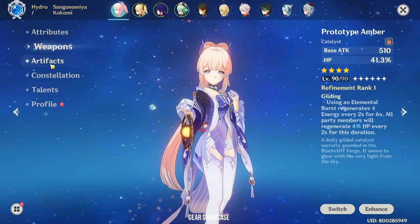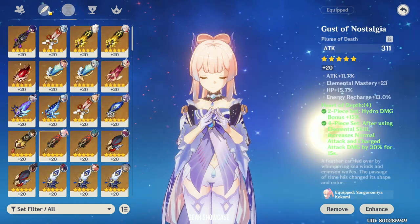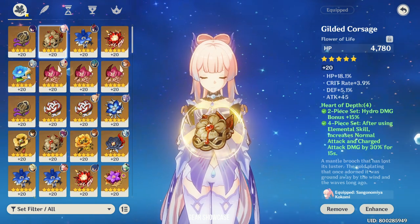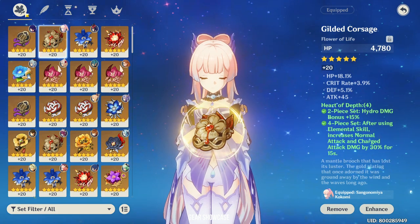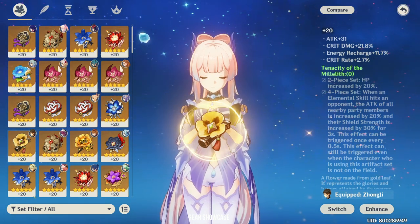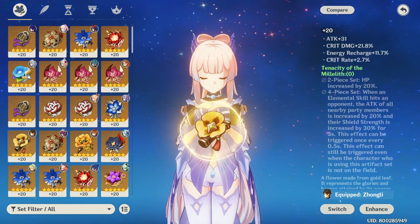For artifacts, to be honest, it doesn't make much of a difference. If you want to maximize damage on Kokomi, use the 4-piece Hydro set. But after playing around for a day, her damage comes from a mix of normal attacks and Electro Charge reactions, so the Hydro Maiden set, Hydro Millilith set, or even the 4-piece Millilith set is fine. However, be careful with the 4-piece Millilith set — you need to use Kokomi's Jellyfish before using Oz, because Oz snapshots Fischl's attack when it is cast and there is no point buffing Fischl after Oz is on the field.